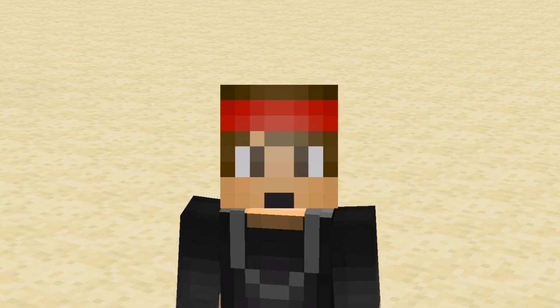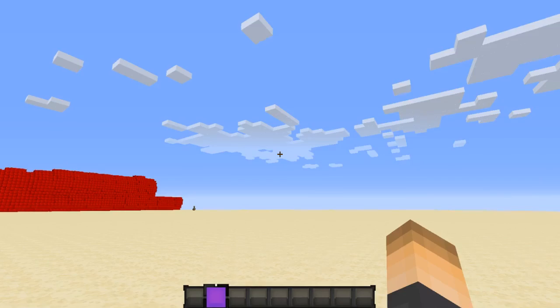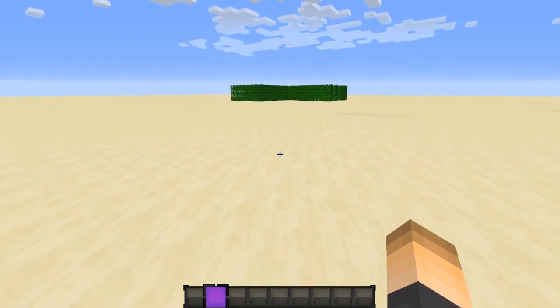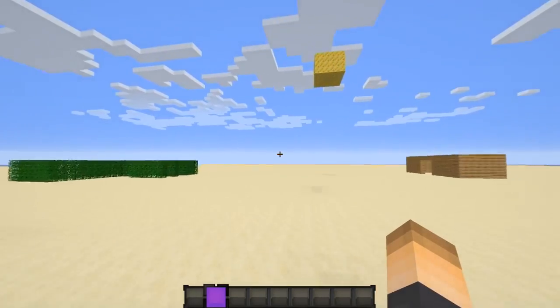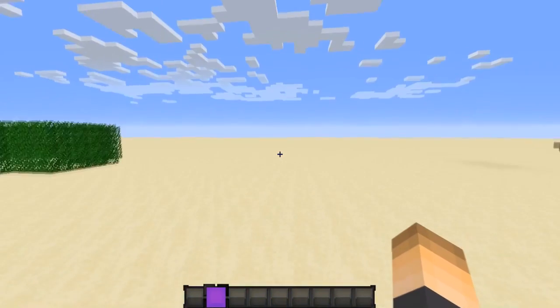Today we're going to be doing a tutorial on the plugin called Custom Craft. This adds a whole lot of custom recipes to your Minecraft server. It doesn't add new items, but it adds recipes for old items and even old recipes that used to be in the game before they were removed. Download the plugin, drop it in your plugins folder, and then restart your server.